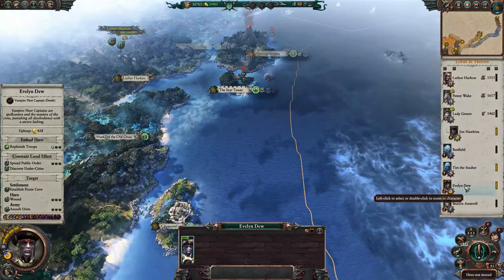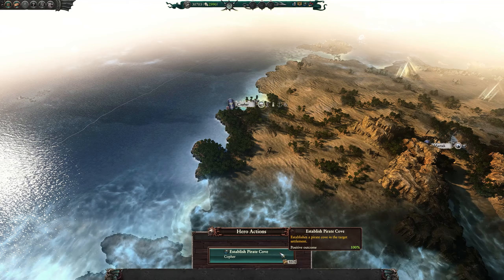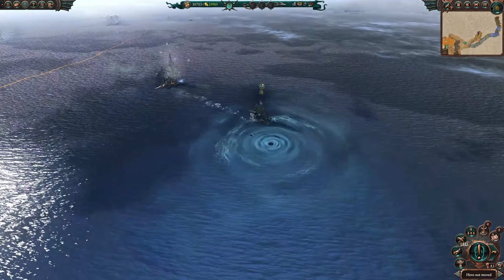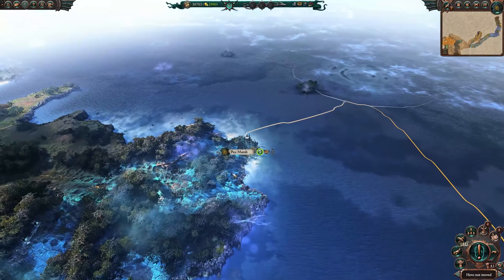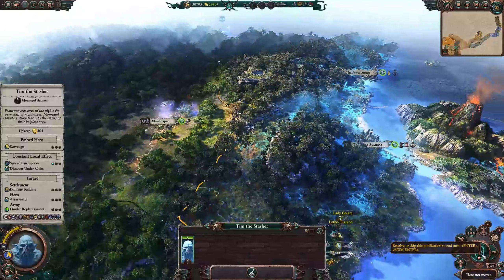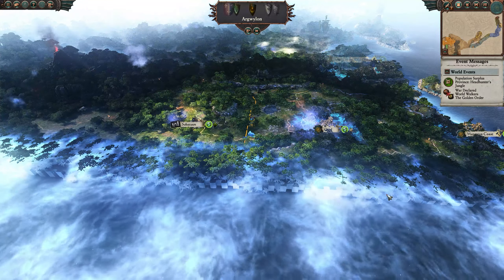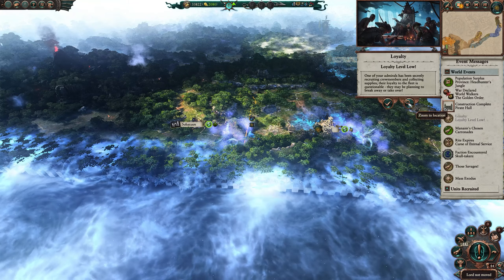Tim the Slasher is still waiting. Evelyn Dew — just keep moving her, set her to go straight out here. It's 4,600 to establish a Pirate Cove — oof. But she's fine; it's only armies that get affected by attrition, not single agents. End the turn. Loyalty level low — oh crap, I didn't actually think about that. That's Lady Greer. Man, that would shake things up if we had to end up fighting her.